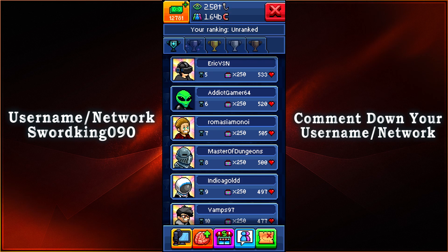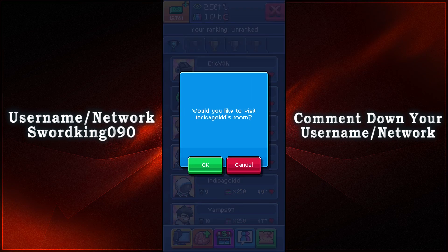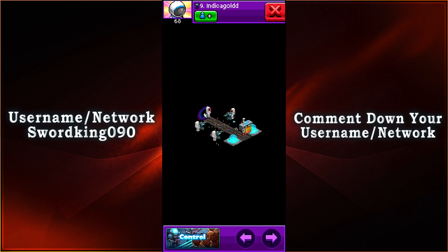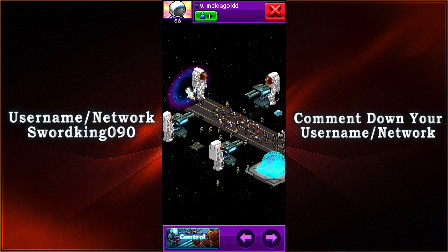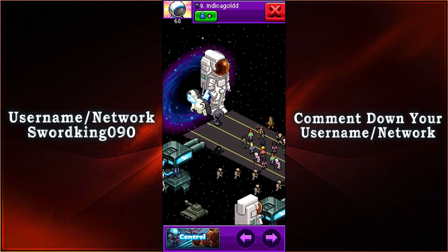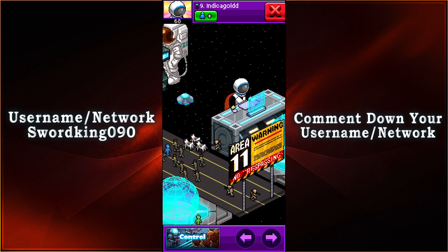With 497 votes at rank number nine, we have Indica Gold's room — hopefully I pronounced that right, I'm pretty sure I butchered it. It looks like there are space astronauts here, we have a lot of civilians, and with the turrets it actually makes real good use of them. Then we got Ubu aliens, and then we have the Kaboom tank, and then we have Ad Aya — look at Ad Aya, that is so adorable. But that's pretty much what we have here.